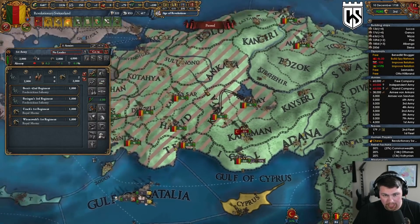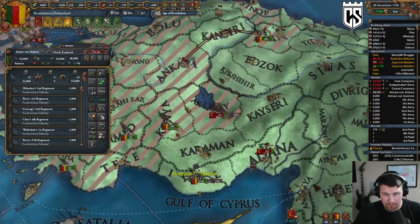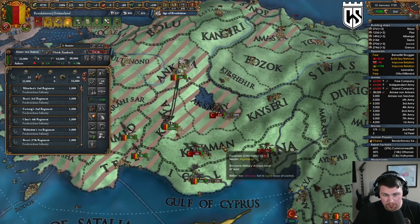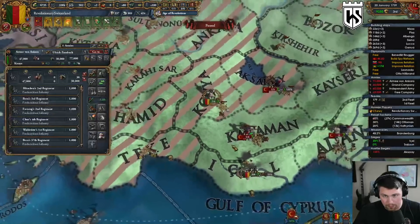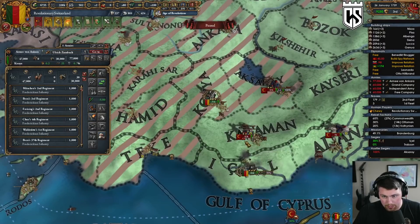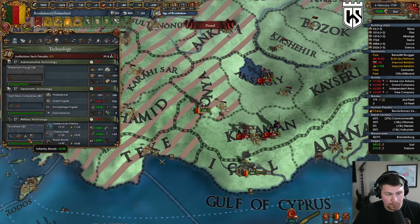Let's flee and get these guys grouped up. If we can actually get a doom stack over here this would be great. They're heading to Tekka — as soon as they lock in we will force march down there. It's a 26-stack with no general — easy clap. Infantry shock, improved flanking range, I don't care about that.